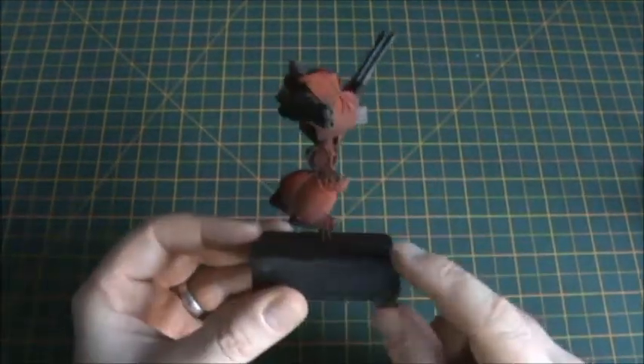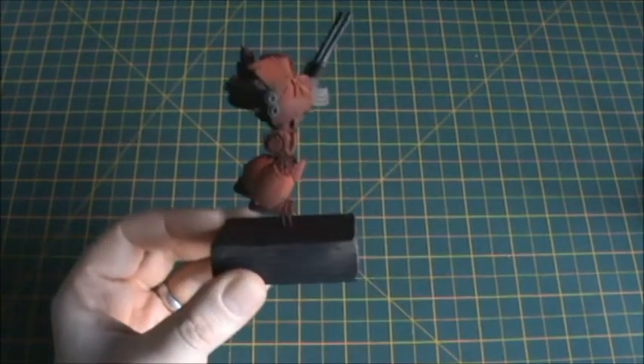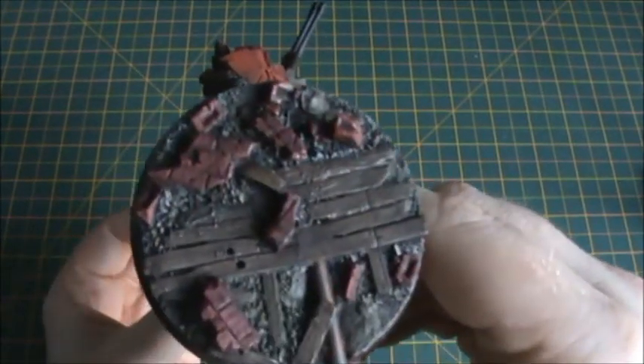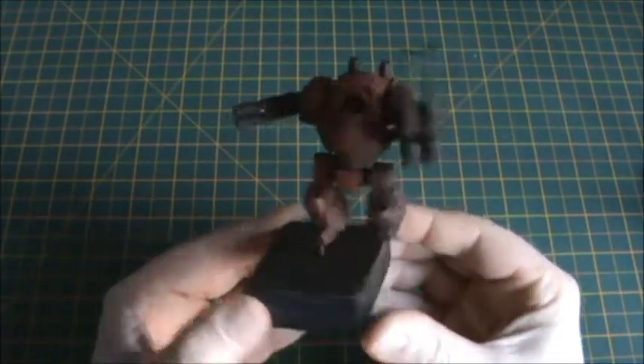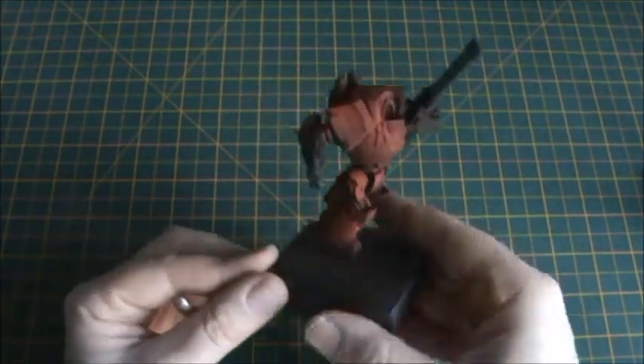He's got two little pins which mirror up to two little pin holes, so he'll be attached to the base. But again, all the detailing work to do. So the Contemptor and Fire Raptor are my two Blood Angel projects at the moment.